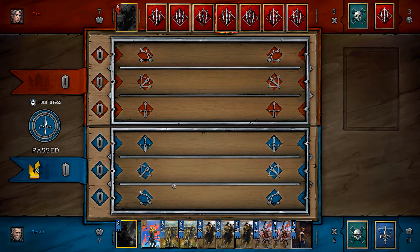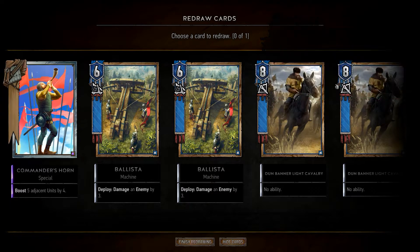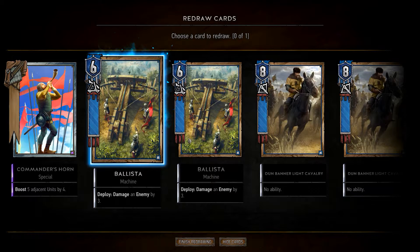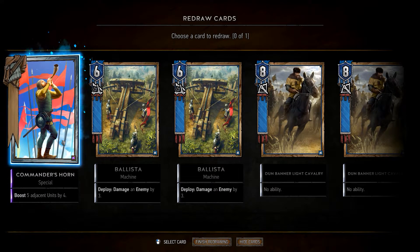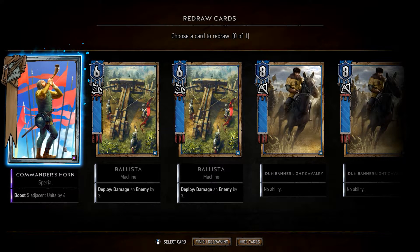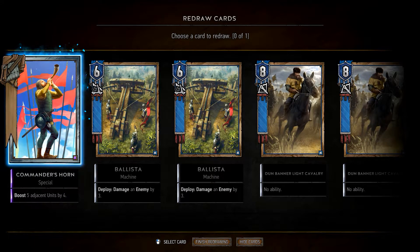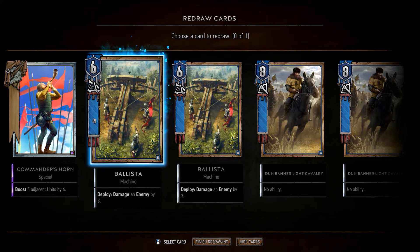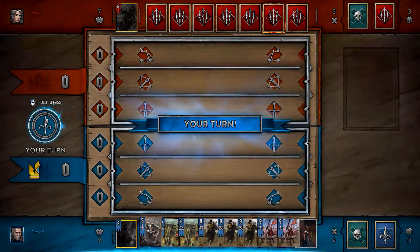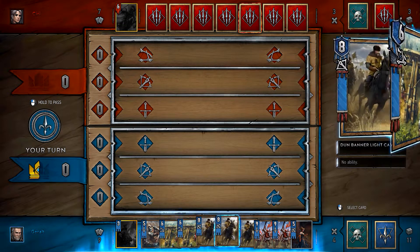All right, let's play a real match — no hints, no handicaps. Commander's Horn, special cards — this is a machine. I'm a bit torn between choosing this or this. Okay, let's choose this, let's try it out baby. My turn — I will go with the Redanian Knight.